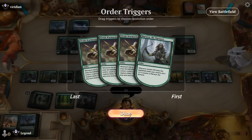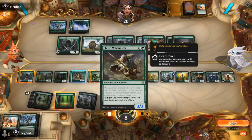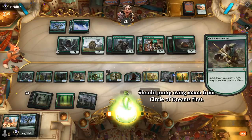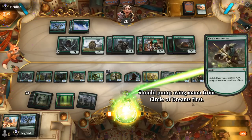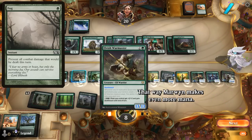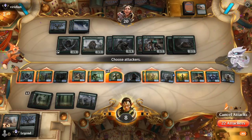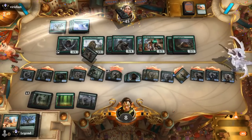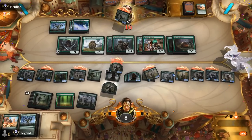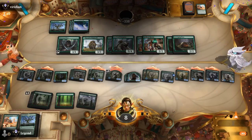Name elf, get a bunch of triggers, activate Warmaster using Marwyn — we can also use Circle of Dreams if we'd like. Not going to play around a fog effect, though the opponent could have one. That should be enough — attack with all. 338 negative life total on the opponent. On to the next one.